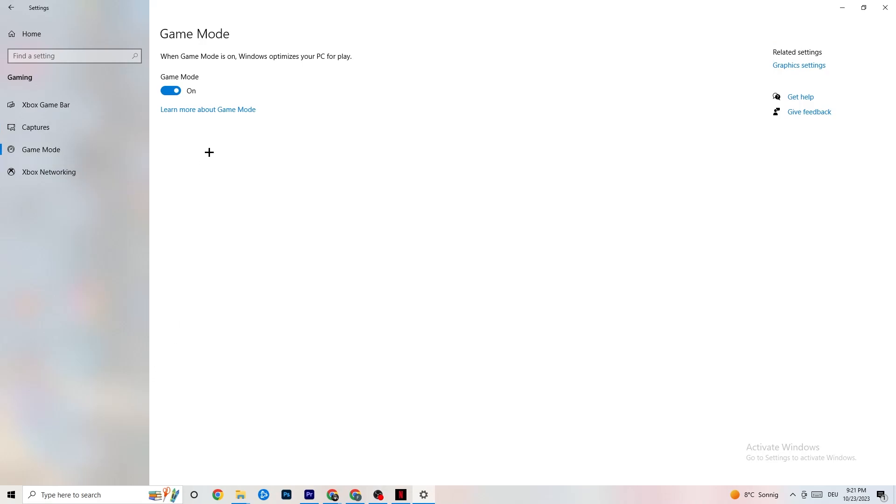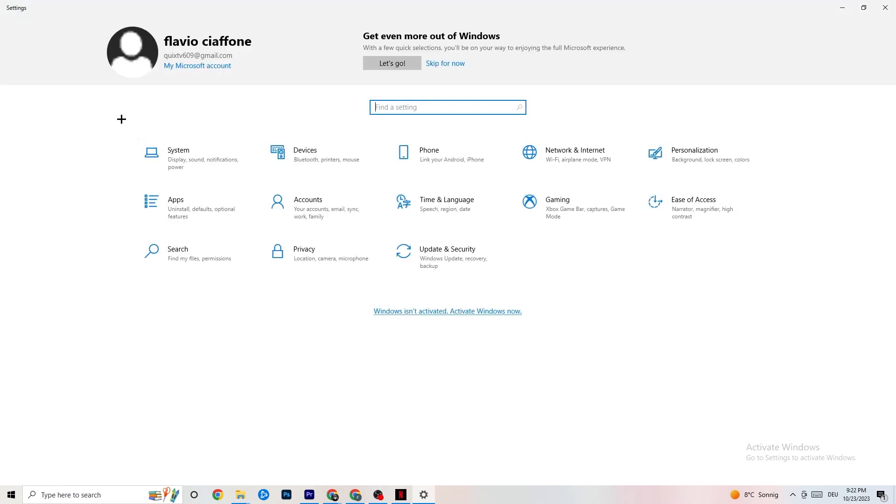Go to Game Mode — this one is a little tricky. I can't tell you whether to turn it on or off; you need to check it for yourself. Turn it on, try your game, then turn it off and see which works better. Once you're done, go back to the main Settings.